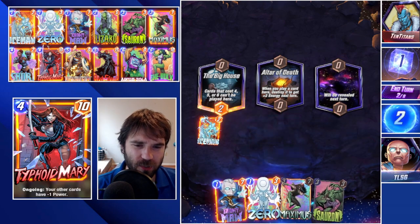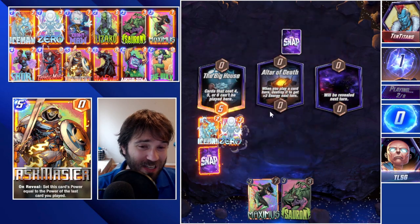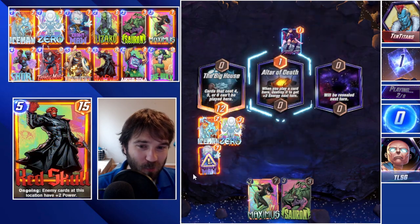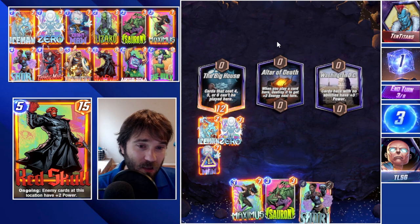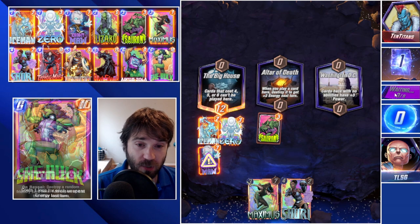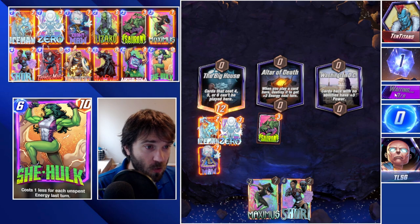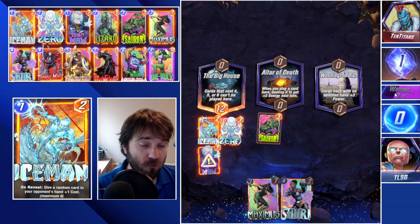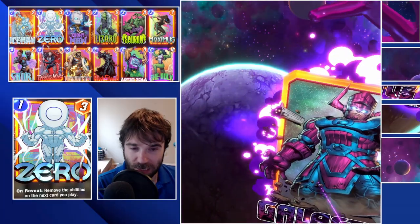We could do zero into Ebony Maw, and next turn do a Sauron. We might sacrifice the Sauron depending on what we topdeck to utilize that extra energy. If they have a Killmonger, we're very vulnerable. They do sacrifice a Psylocke — I can only imagine Galactus is coming. Our only hope is to ramp into Shuri next turn, remove the negative abilities of all our ongoing cards — our Typhoid Mary, our Red Skull. We might even be able to do a last-turn She-Hulk into Taskmaster with the double power from Shuri, and hopefully avoid having priority against a Shang-Chi or the Galactus play line.